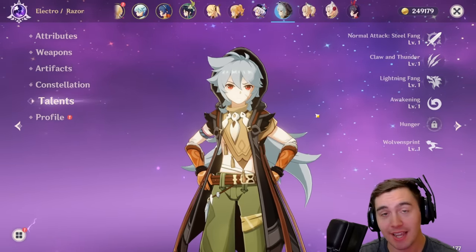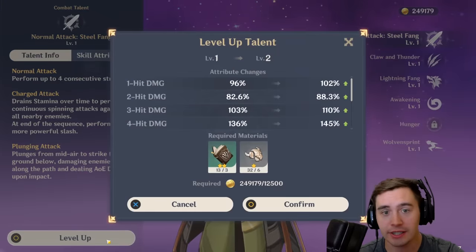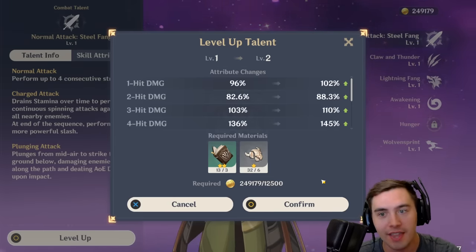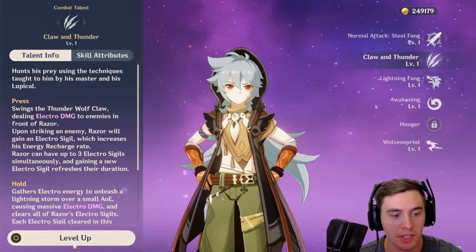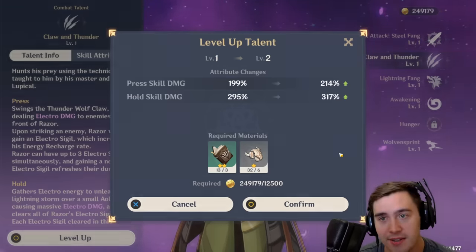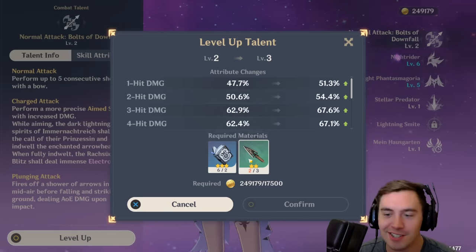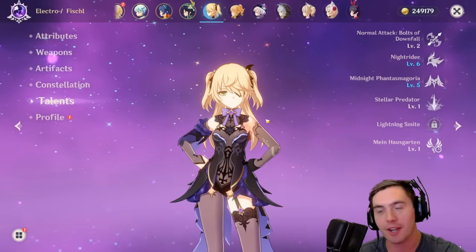Did you know you can level up your basic attacks and abilities? This is one of the biggest boosts to damage in the game. For example, leveling Razor's normal attack to level 2 gives about 6% more damage. Stack that with all the different damage buffs in the game and that's a lot of damage. It's relatively cheap to do and you'll amass these materials as you go. Different characters use different materials, so there's a good chance you'll have them ready for your main characters when you ascend. Max these out as soon as you possibly can and you'll make your character much, much stronger.